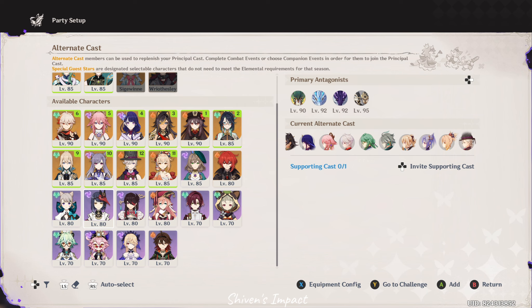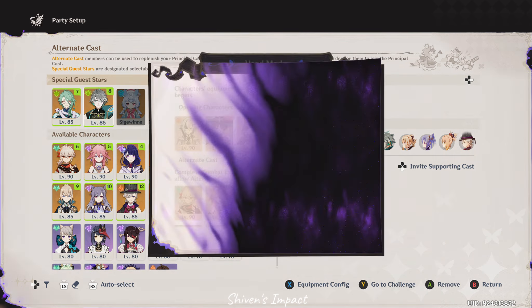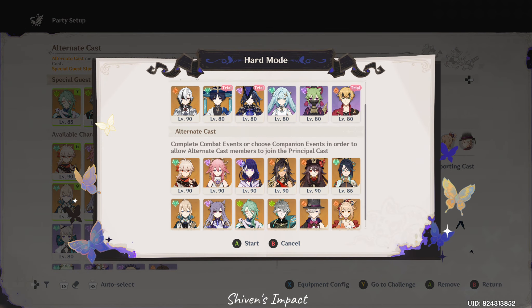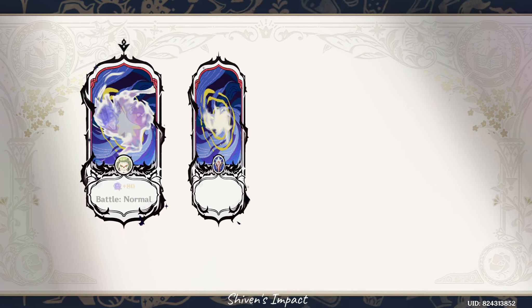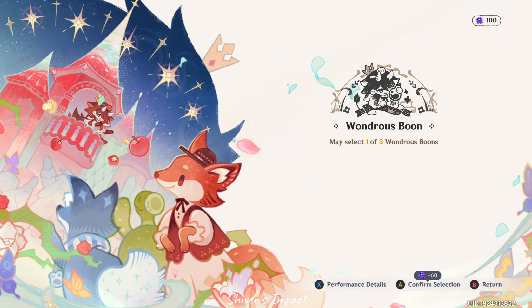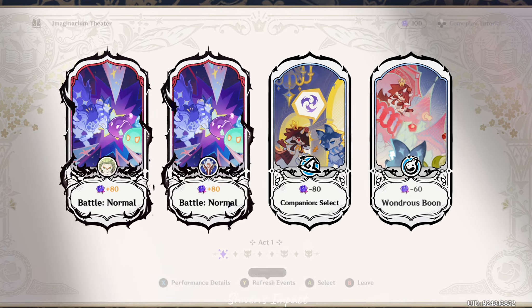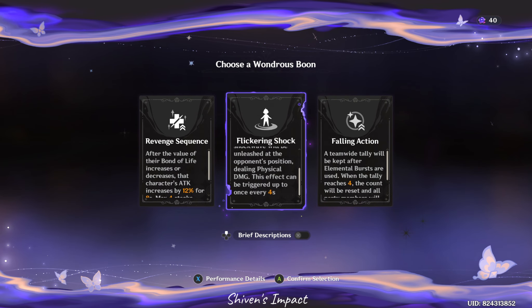For Kazuha, you can have Sucrose. For Miko, you can have Fischl. You can switch out Raiden or Dia for Beidou. It depends on your roster, it depends on everything that you own. You can say it generally favors players who prioritize getting new characters instead of building one character and making them strong.